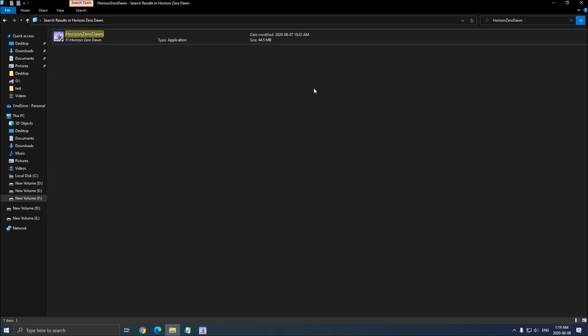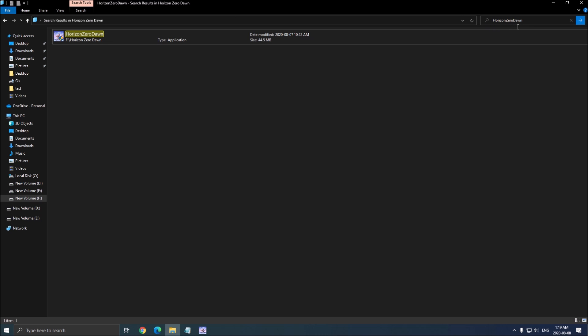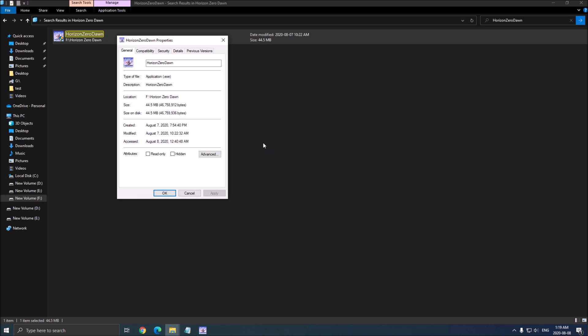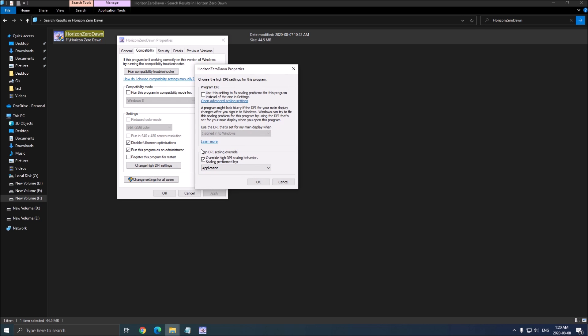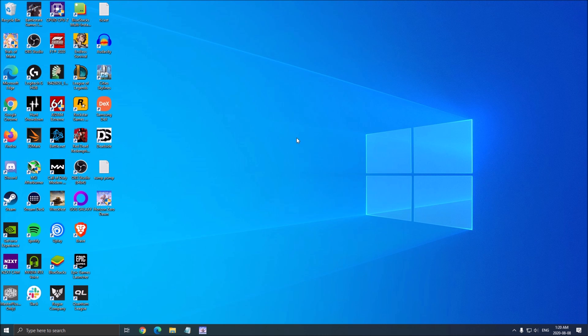One last thing to do: go to where you installed the game and find the Horizon Zero Dawn executable file. Right-click on it, go to Properties, then go to Compatibility. Make sure that Disable Full Screen Optimization is checked. Then go to Change DPI Settings and make sure that Override DPI Settings is checked. Press OK, press OK, and now you're done with your Windows setup.